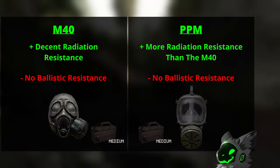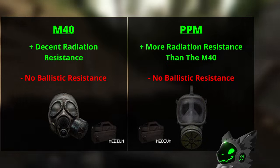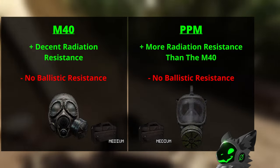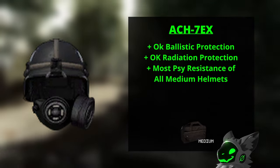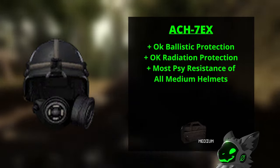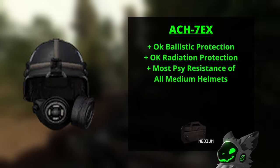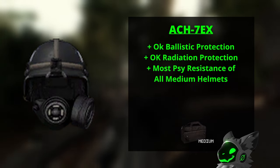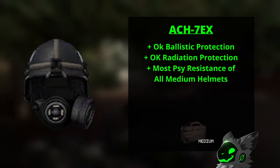The M40 is another typical gas mask — good radiation resistance but no ballistic protection. Same with the PPM, but the PPM has slightly more radiation protection. The ACH7EX is the same as the ACH7 but with a built-in gas mask, meaning you get all the benefits of the ACH7 like good ballistic and psi resistance but also get decent radiation resistance. This is the first all-round helmet and a decent option.